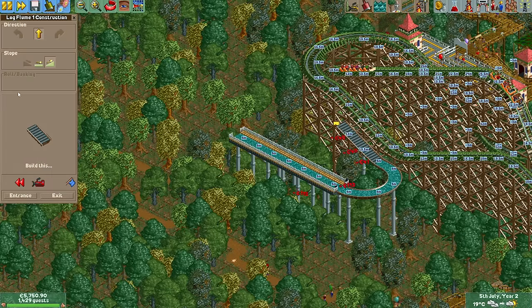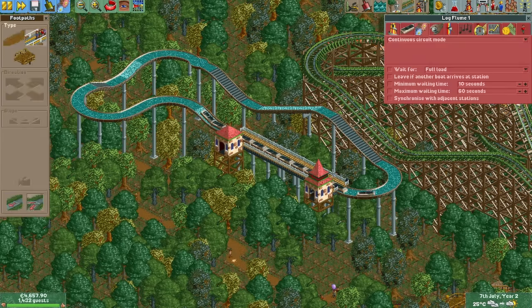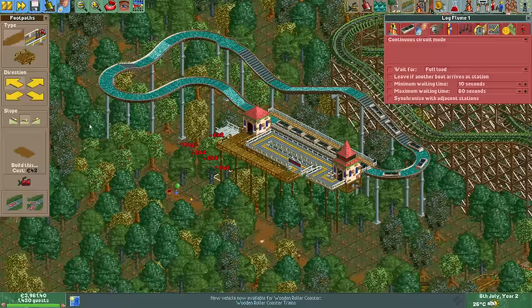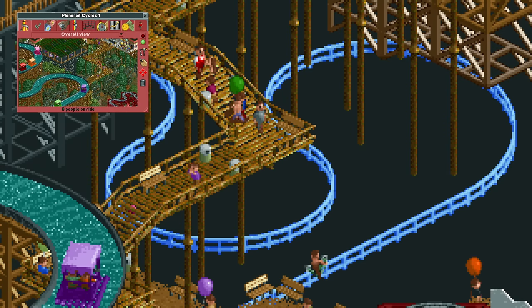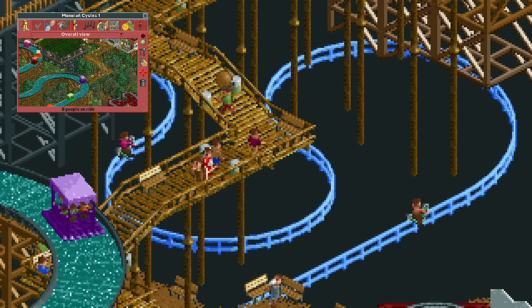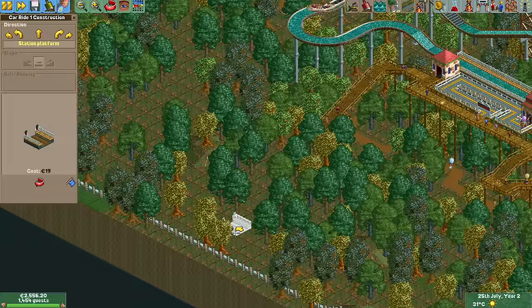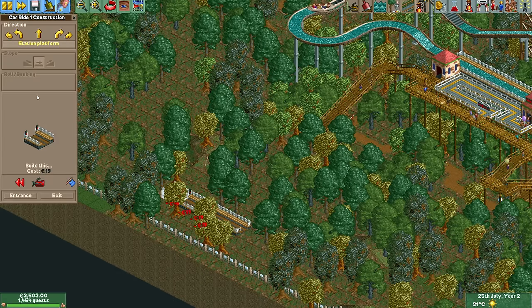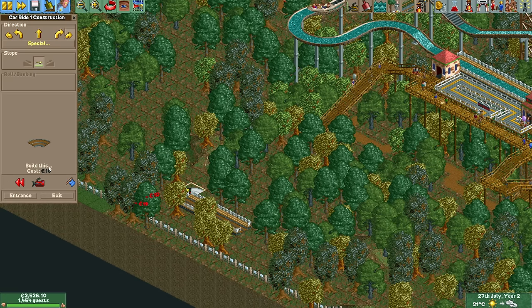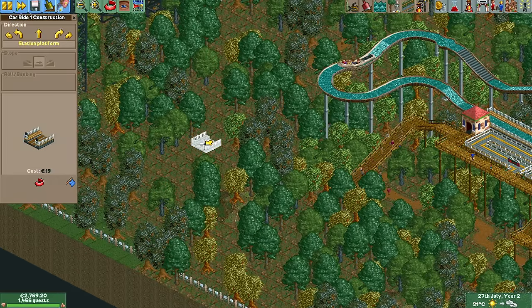What better way to extend the treetop level than to build a log flume? They're usually quite popular rides so that will probably attract a good number of guests to this new area of the park. When building the monorail cycles I mentioned that its lack of tiny turns made it impossible to build one underground weaving through the trees. But since the car ride does have those, in addition to being able to go up and down, I wonder if we can make that work. The first challenge is finding a clearing big enough for the station, entrance and exit building, and path, which I eventually found next to the intense wooden coaster.